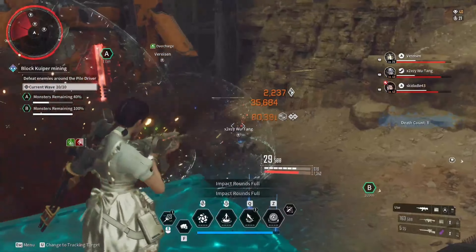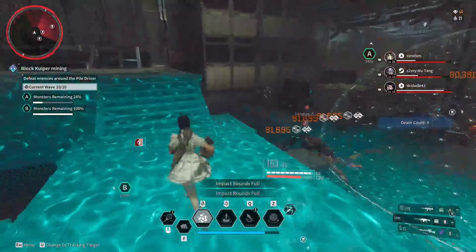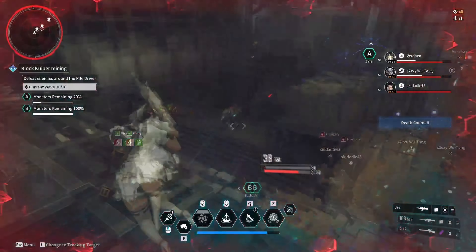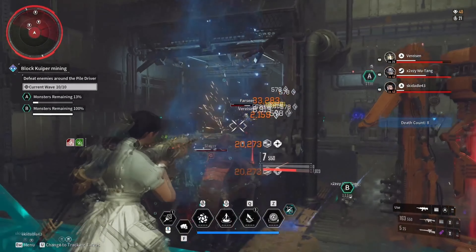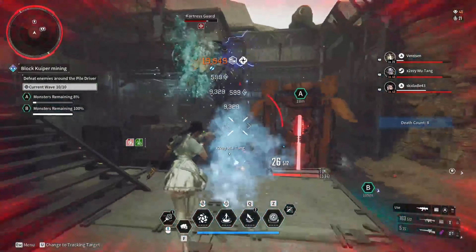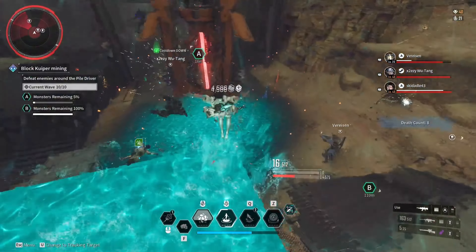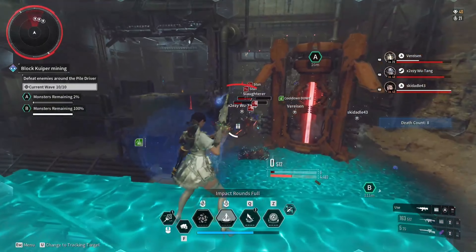For our one and only weapon, we want to use the Divine Punishment, which is an ultimate weapon that triggers three different buffs: increased defenses, lower skill cooldowns, or increased weapon damage. To get this weapon you need four materials: one Divine Punishment Polymer Syncydium, one Divine Punishment Synthetic Fiber, one Divine Punishment Nanotube Blueprint, and one Divine Punishment Blueprint.